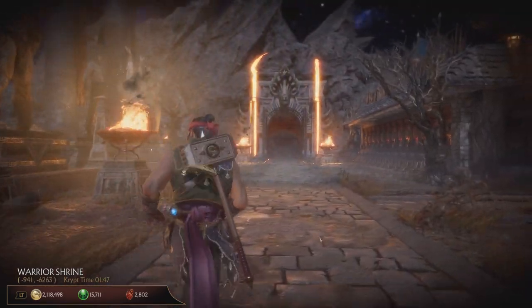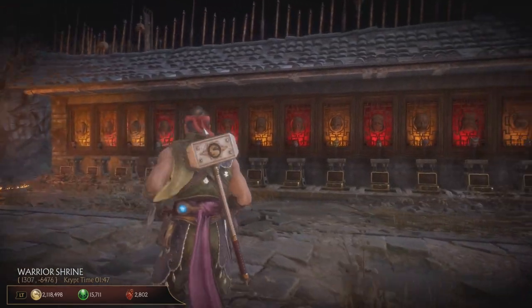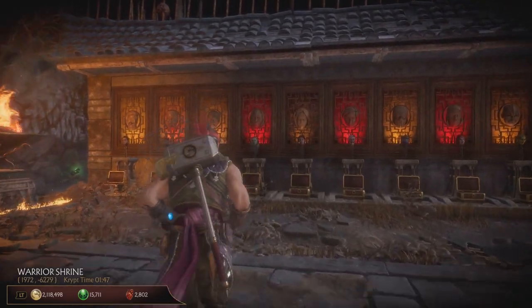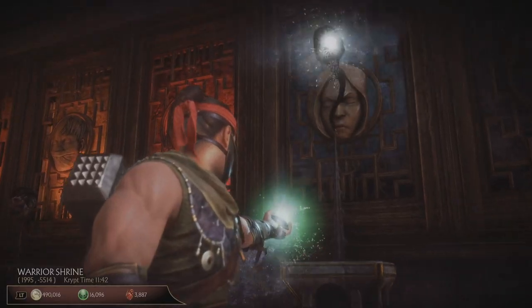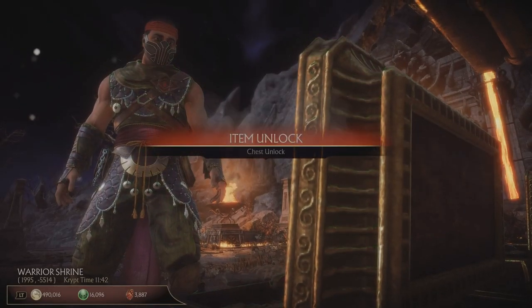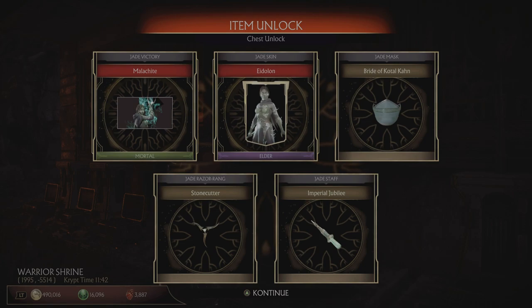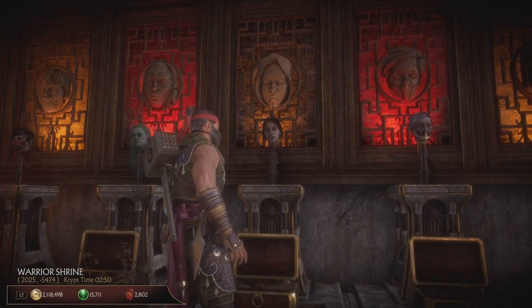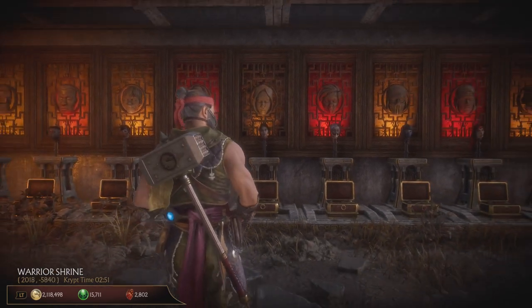We will start it off at the warrior shrine with her head chest. If you want that loot from this chest, then all you need to do is 25 fatalities in the classic towers against Jade, and you will get her severed head for the shrine. Moving on to the next one.